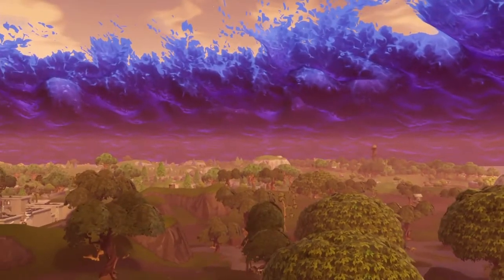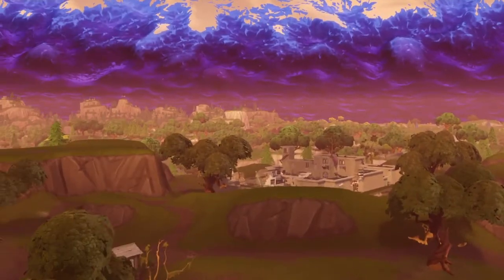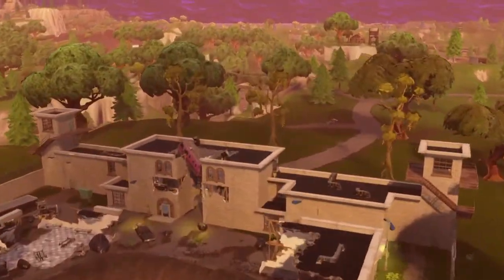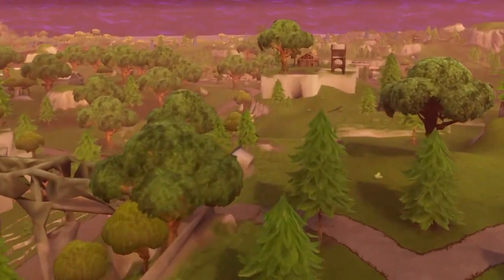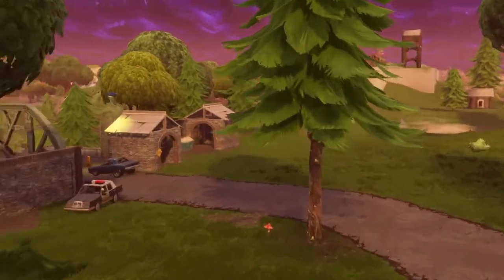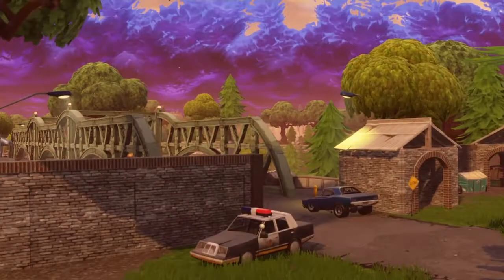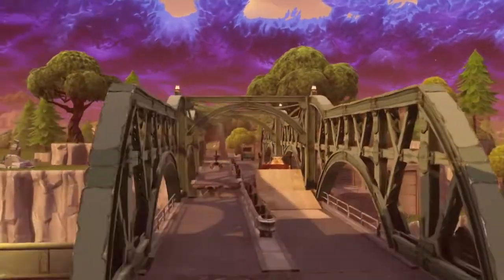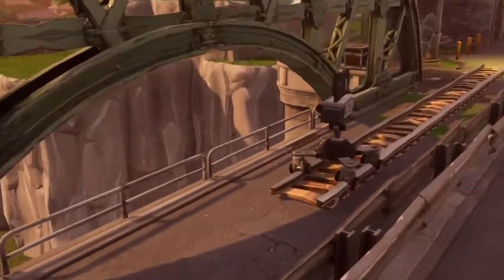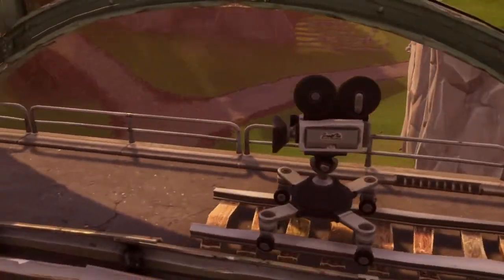The next one is not far from Moisty Mire — there are four cameras in this total area. You've got two at Moisty Mire, one at the bridge which is just in front of the prison right next to Moisty Mire, and another one at the racetrack just to the right. So we're coming onto the third camera that you need to be dancing in front of, which is right here.